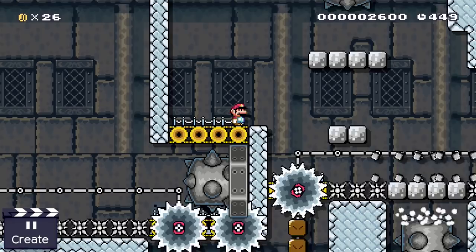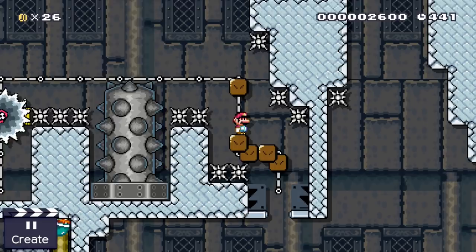That was the final challenge of the stage. All that's left to do is wait for the train to form an entrance to the exit pipe, and Mario is finally allowed to leave this horrific railway switch castle behind.